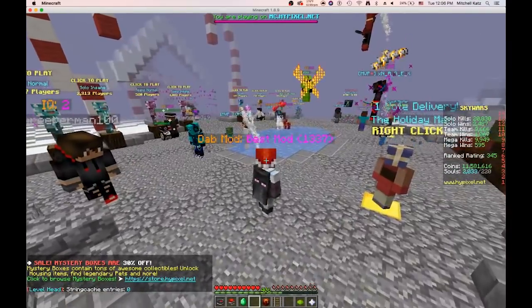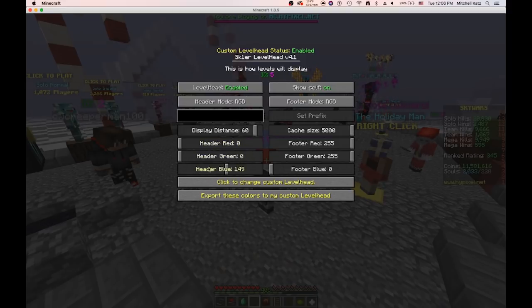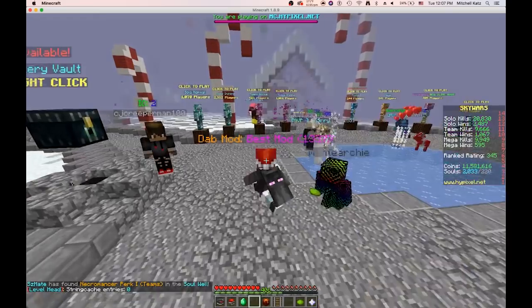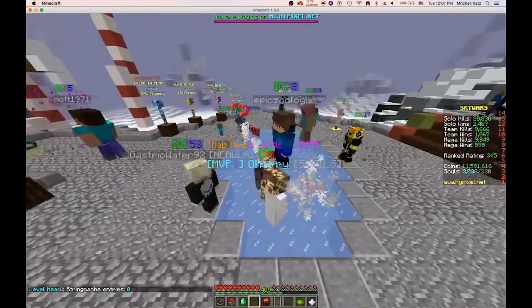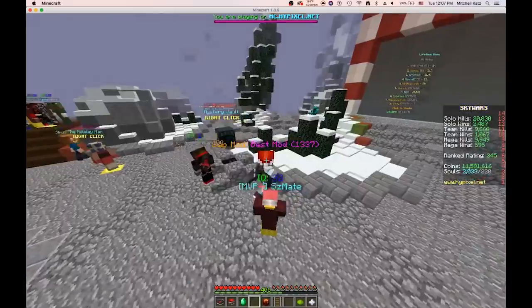Everyone else will also see those exported colors. But if I change these again — let's say I want to make it blue and then green — and I do slash level head dump cache, it will still show me as pink. Because no matter what, for my custom level head message, everyone will always see it as pink. So if you want your custom level head message to be chroma or whatever, you can do that with this update.